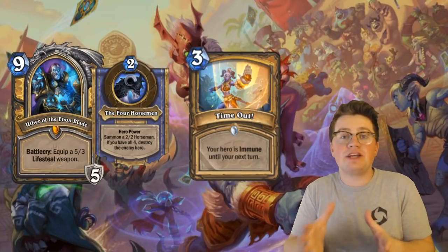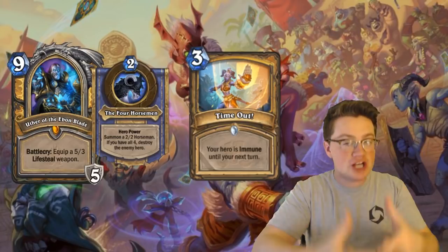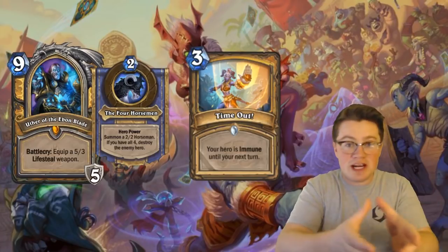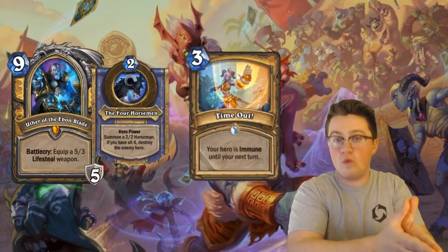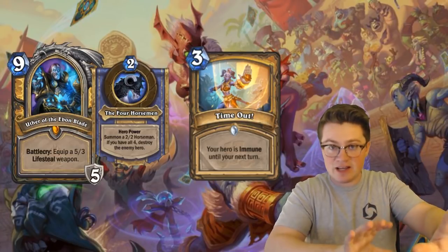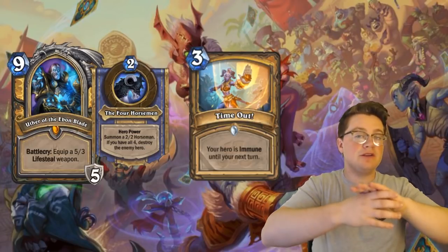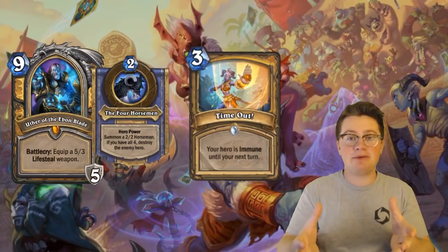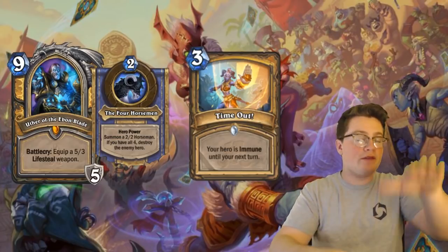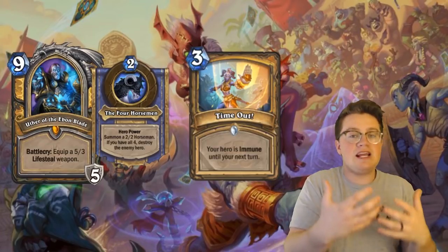I believe the way it's programmed is: when Uther is played, the hero power actively checks to see the value of the Horsemen. Meaning each unique Horseman has a set value equal to one. So when one Horseman is on the field and it's unique, it has a value of one. So is one equal to four? No. Therefore the animation does not happen. When you have a second one that is unique, the value is two, but if you were to replay one that is already on the board, the value does not increase — you only have two.